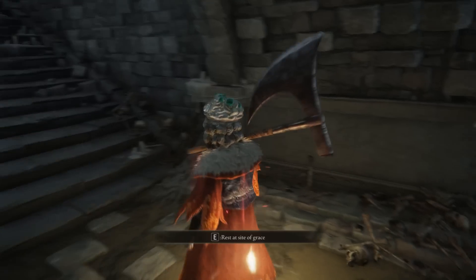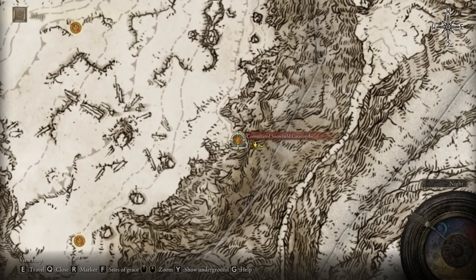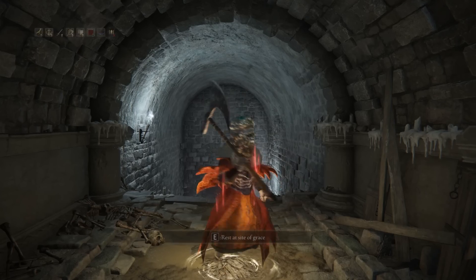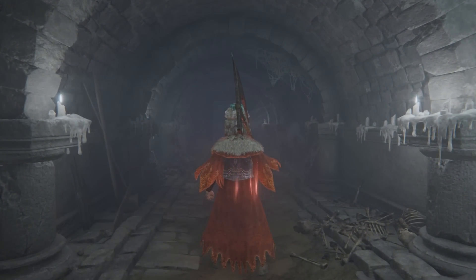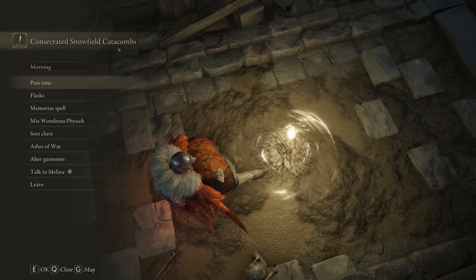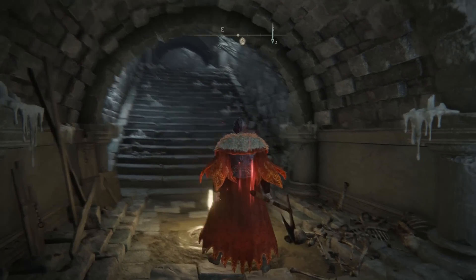If we head directly upstairs we can then find the lost grace. Let's interact with it so that we can have it officially claimed. If you already have this then feel free to fast travel.